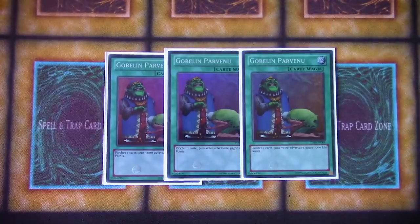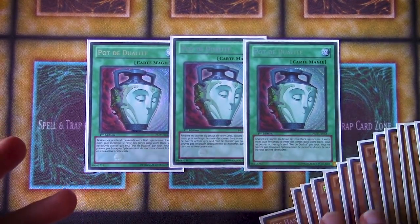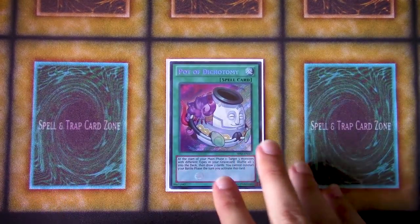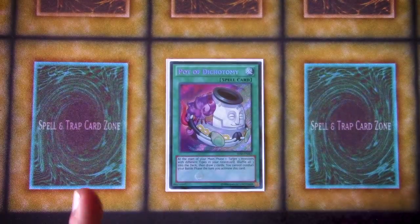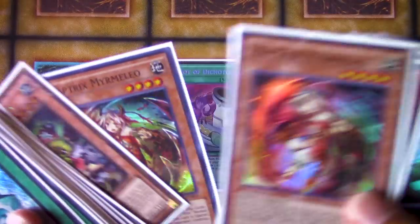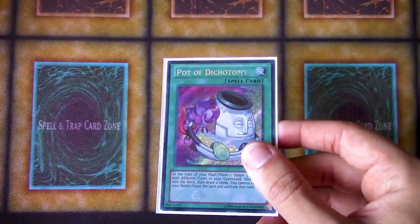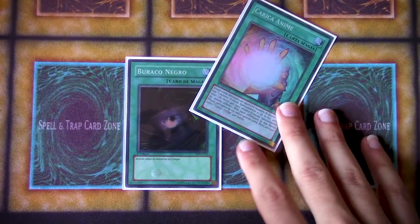Three Upstart Goblin — this was at three at the time, and the 37-card logic allowed you to just maximize consistency. Same thing with three Pot of Duality. You weren't necessarily special summoning every turn — you could hold off on crashing your Hands, usually just play passively, and with the Artifacts you were usually trying to summon them on your opponent's turn, so having three Duality was just fantastic. One Pot of Dichotomy was an interesting pick, because this deck was very toolbox-y. It had so many different types of monsters — insect, plant, fairy, pyro, aqua — making it very easy to shuffle three back and draw two. And then one Dark Hole for generic removal and one Soul Charge.